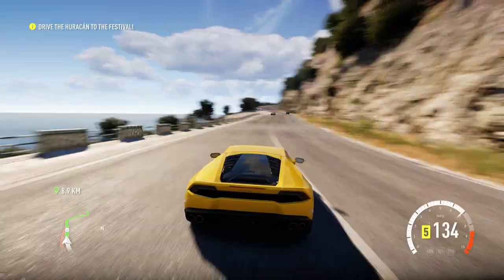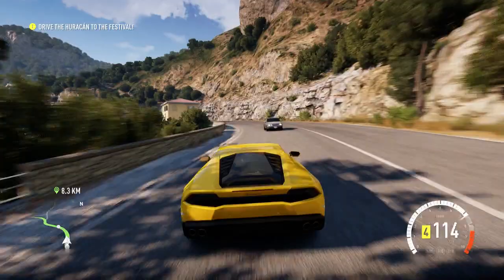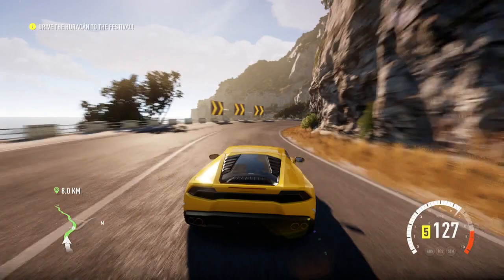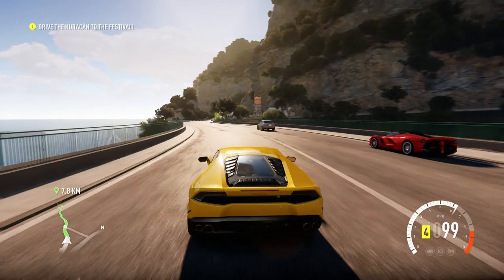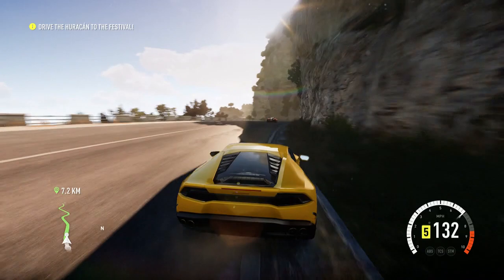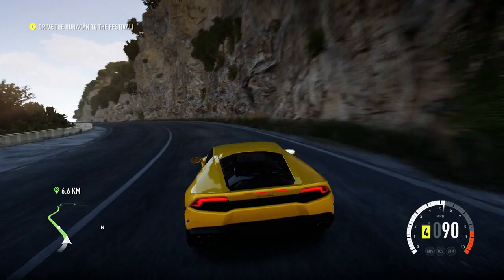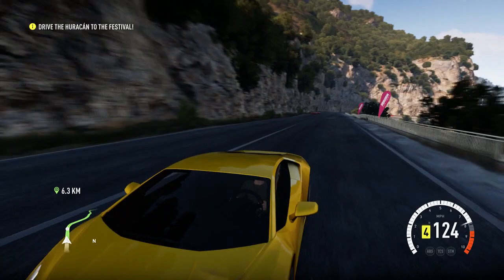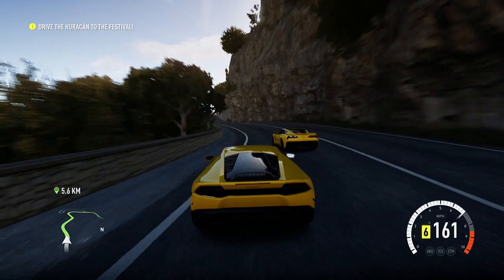There are two more cars ahead of us. The graphics are amazing on this game, absolutely stunning. Horizon was decent but this is like a whole step up. There's not really any positions in this race - you just pass the cars and then another car will appear ahead of you. 7.7 kilometers until the destination, which is the festival I'm guessing. We're past the Lexus LFA. Pagani - we're going to go around the outside of him, nearly went into the cliff. I'd imagine we'll be buying our own car after this race, that's normally how these games work.